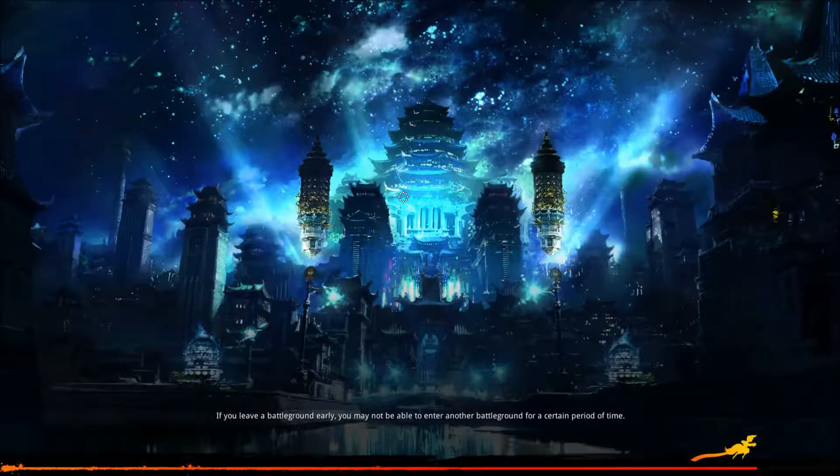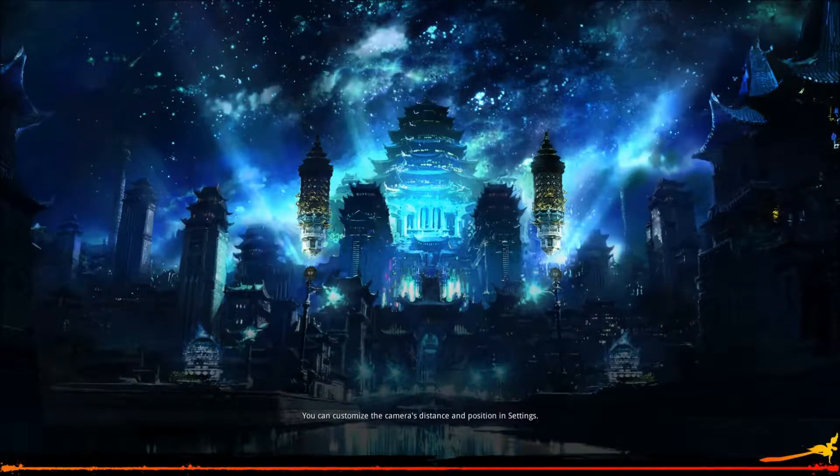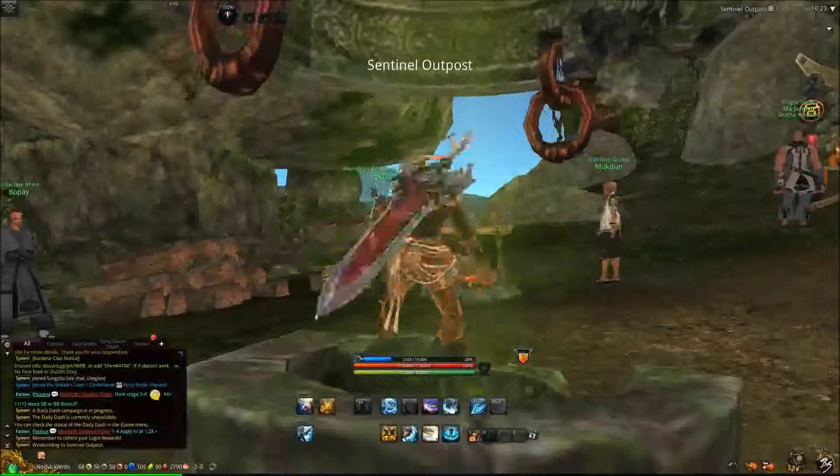Now, to get here, you're going to want to head over to Songshu Isle — or actually to the Rider-Songshu Isle, to the Sentinel Outpost, which is right near Black Ram and Arrows. I'll show you again on the map when it loads, but you may have already seen it there.